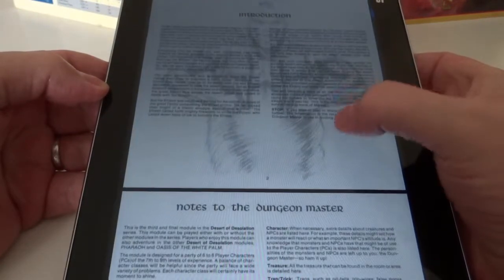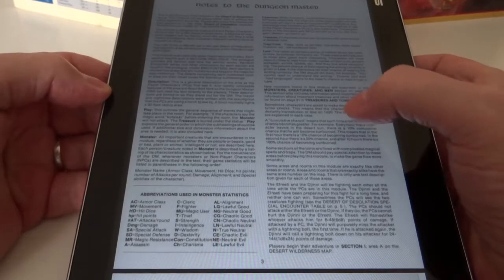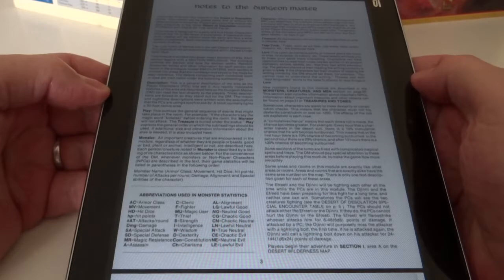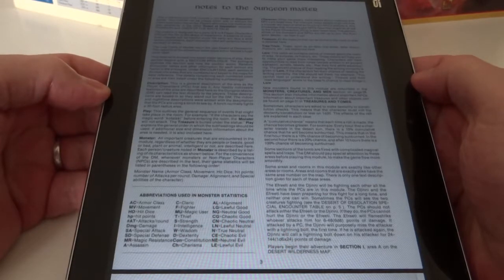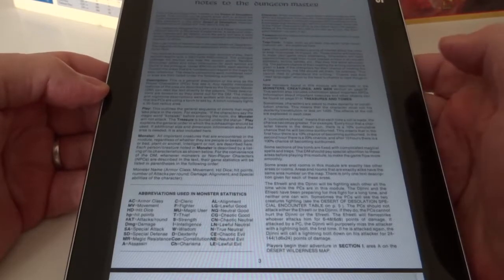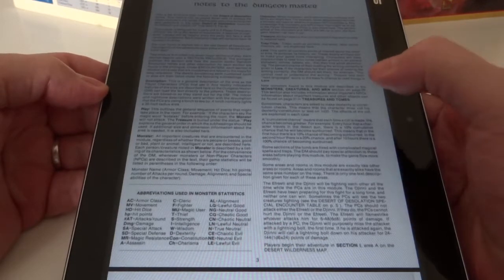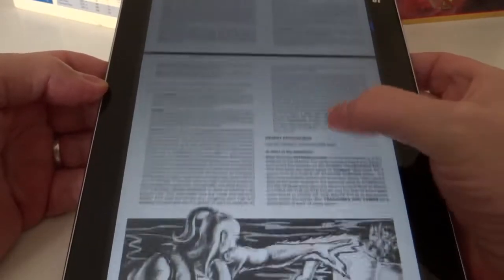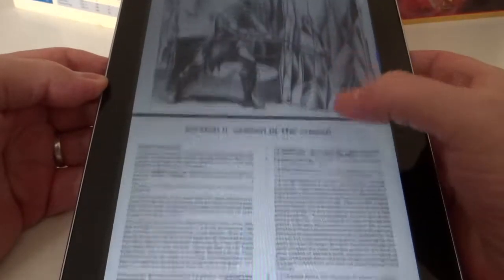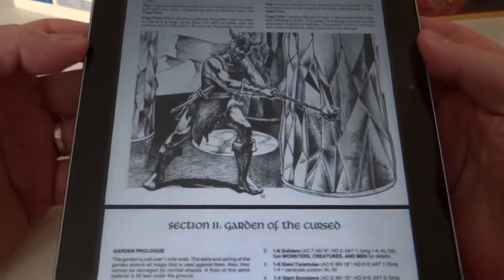Inside the 32 pages, the characters have collected orbs in the previous two adventures. In the first one, Pharaoh, a fleet has been released, and in the second one a genie has been released. Both are fighting across the desert of desolation, destroying everything in their path. The characters now have to find the Lost Tomb of Martech to stop the two creatures. Given several clues, they make their way to a place called the Pillars of Martech, where they use the gems to open the way into the tomb itself.